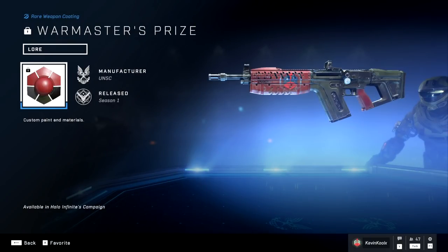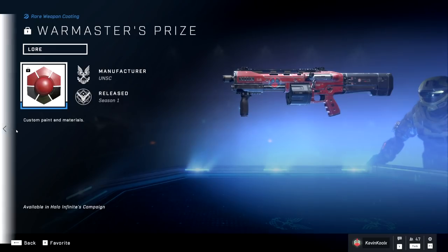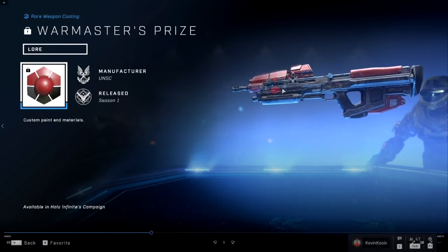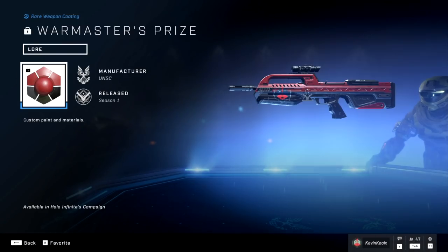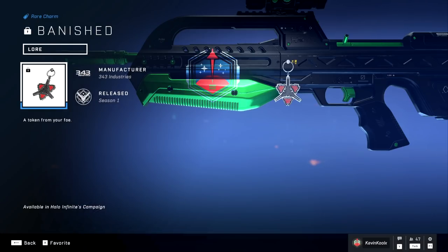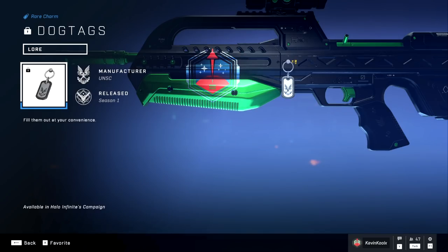Probably one of the coolest things you'll be able to unlock is the War Masters coating. If you want a better look, just pause the video. You get one for the Commando, one for the Bulldog, one for the Assault Rifle, and the Battle Rifle — which I'm sure many of you are going to be very excited for — and the Rocket Launcher. You also get some Weapon Charms: we have the Banished logo, which looks super cool, and the Dog Tag Weapon Charm as well, which is a nice, subtle little touch to your weapon.